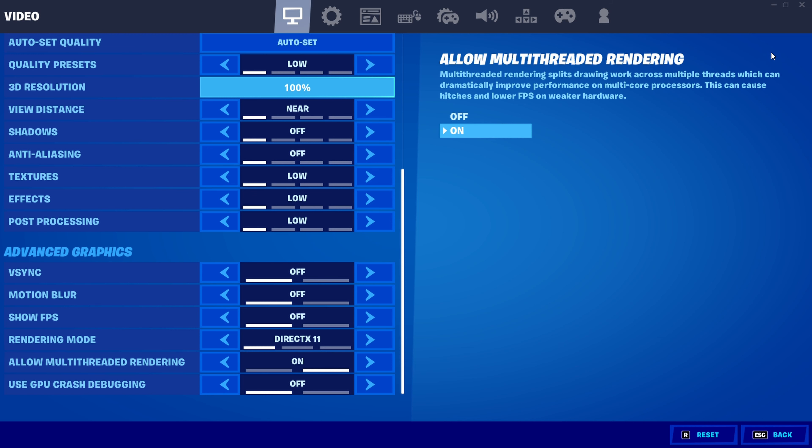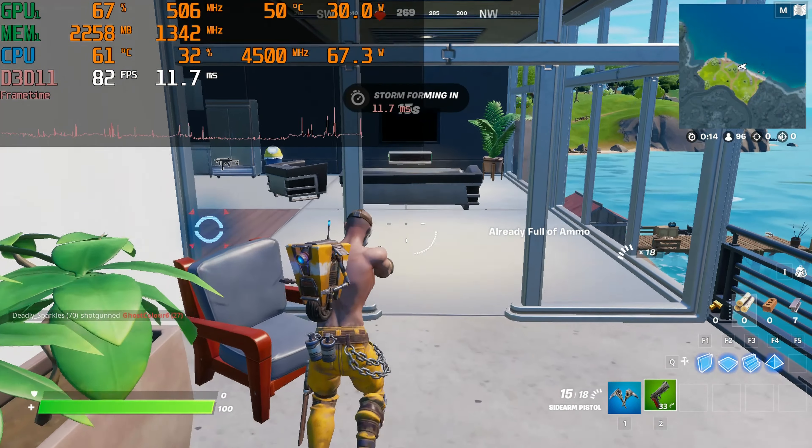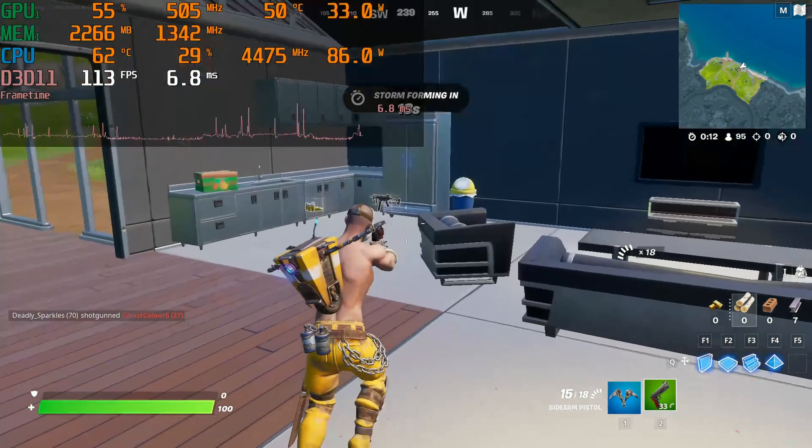And with that, I'd say it's time to get into the gameplay. Here we go, jumping out of the bus on low. Not very spectacular FPS. But much like in Minecraft and a couple other games I've played recently, it's just not using much of the GPU. 500 Hz, up to 800 for a second.